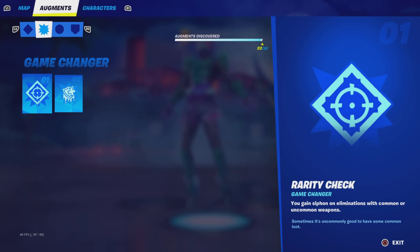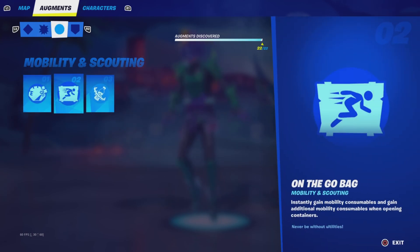The best game changer is Rarity Check. With the twin mag AR, the difference between green and blue isn't that much, so you gain siphon on eliminations with common or uncommon weapons — common is gray, uncommon is green. If you purposely keep a green AR and get a kill with it, you get siphon, which I think is 50. Siphon is super overpowered and really, really good.